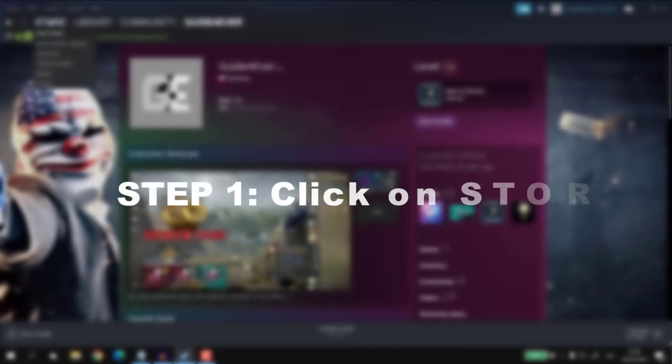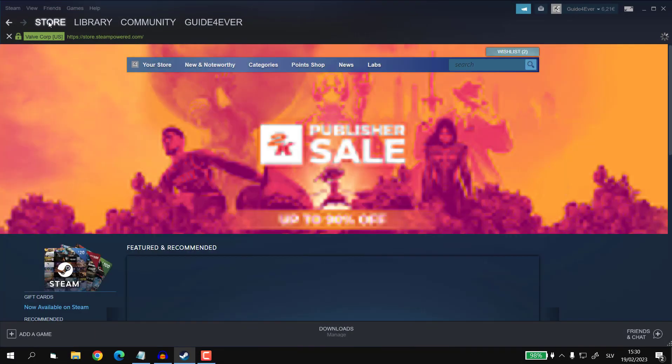Step 1: Open up Steam and go to the store. Then in the search bar, search for the game.